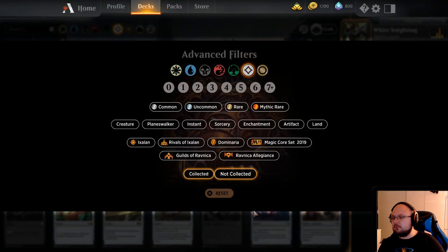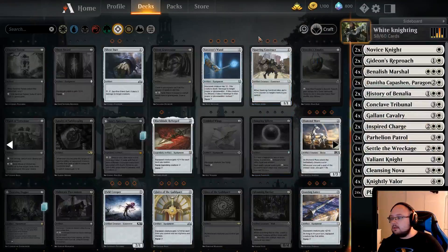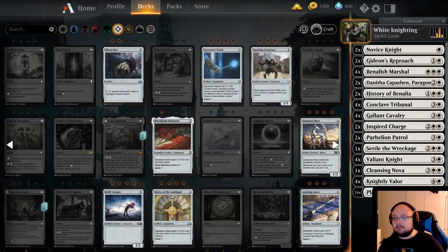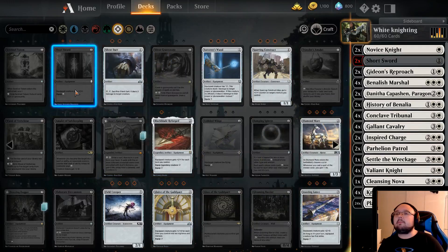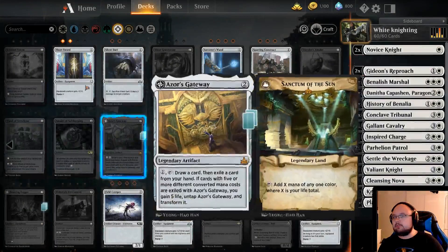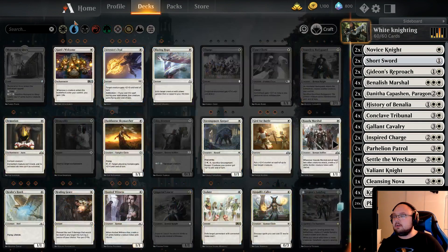I don't have any short swords? No way. Two mana, three to equip — I think I want the short swords actually. Let's just craft two. They are just uncommon — not even that, they are just common. There we go, that's the deck.